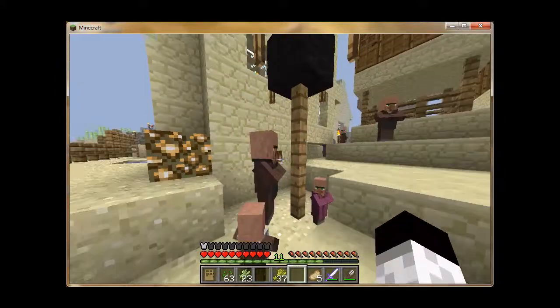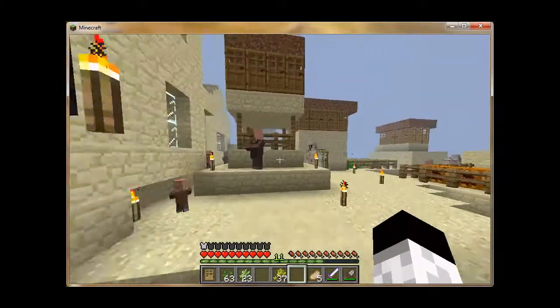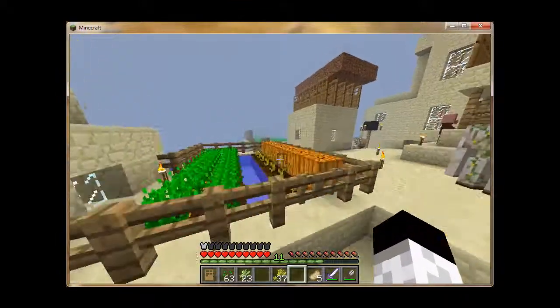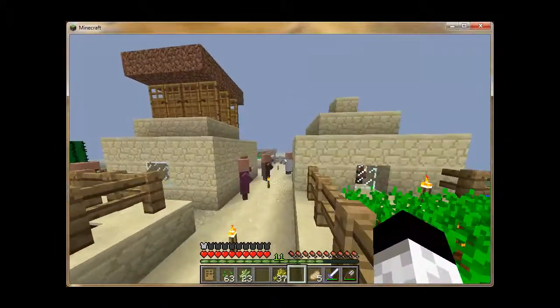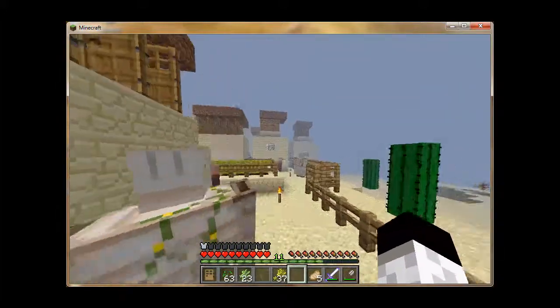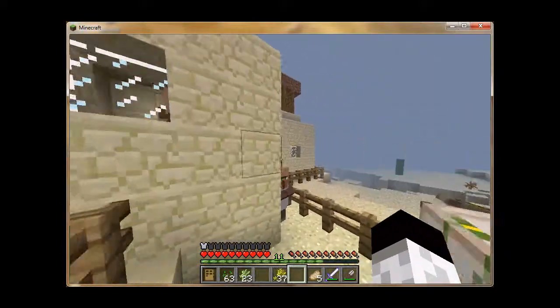I didn't trade with a lot of them, but right click — yep, and this is it. I found some watermelon seeds on the ground, and pumpkin seeds too. One of these ones spawned here by himself. Oh, I have three now — sweet! Oh cool.